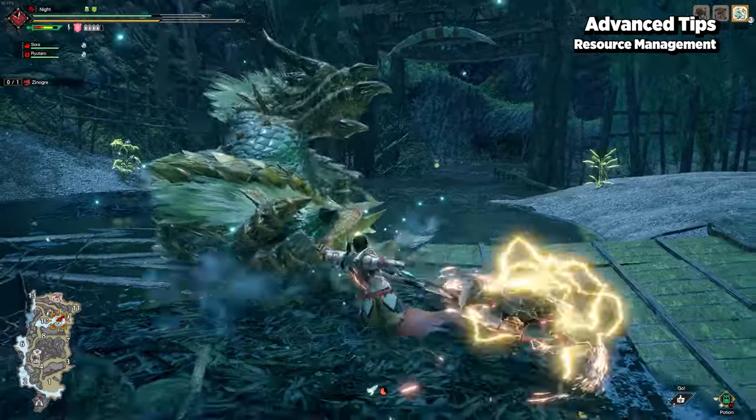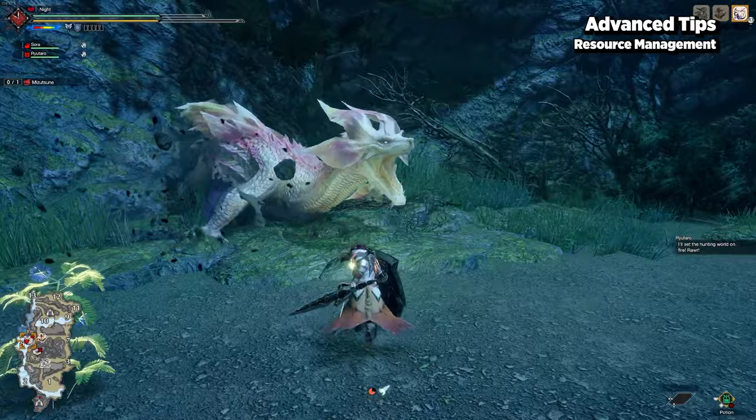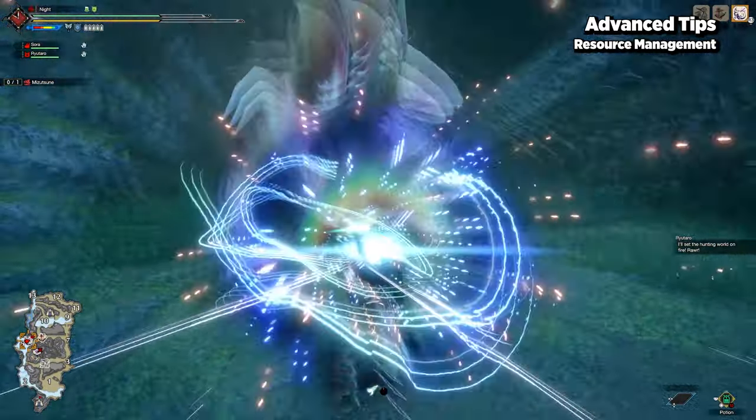Getting familiar with your attack and combo strings in various situations, in addition to using Counter Peak Performance, is key to keeping your reserves constantly stocked.